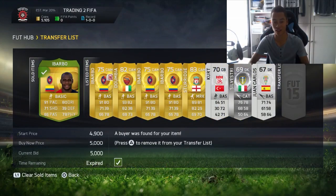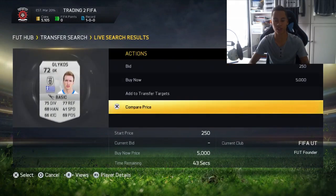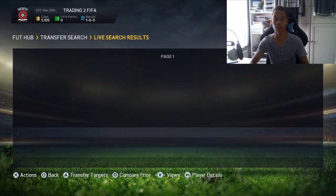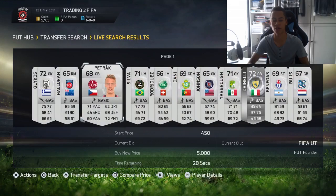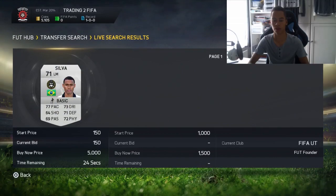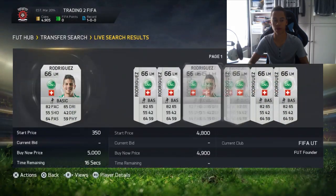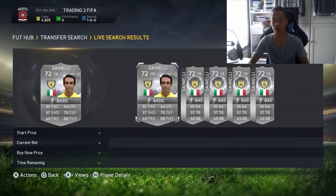Luckily we just sold Ababo, so we can do some live trading here. I'm going to do my silver method — you find the player, look at his buy now. We got one at 450 coins — not worth it. Next guy, 700 — not really, I'm looking for players with an 800 plus buy now. Here we go, Companay has a 1k buy now so I put a 200 coin bid. Rodriguez at 950 — I'll put a bid on — oh it's glitched again, I hate when it does that.